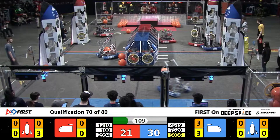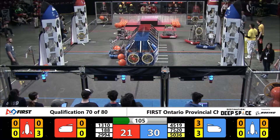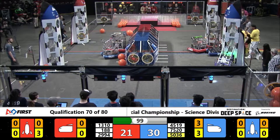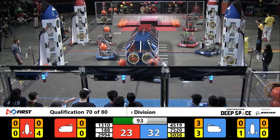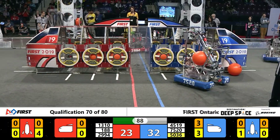Right now, 45-19 not allowing Team 188 to make that deposit of that hatch panel. They're being pushed off their mark. Their partner, Team 2994 Aztec, comes out and helps their cause. Back goes 188 — swift motion on that rotor is picking up, and they head to the second portion of this.